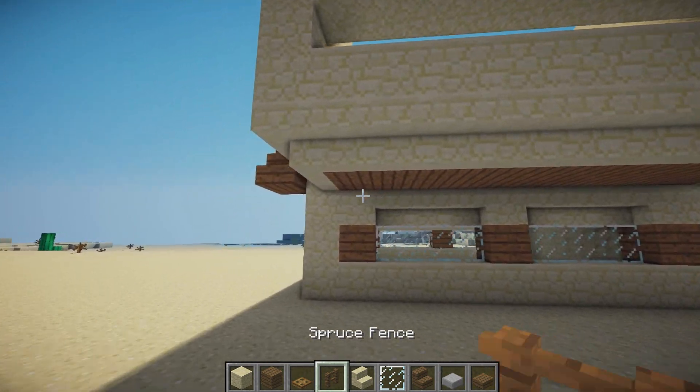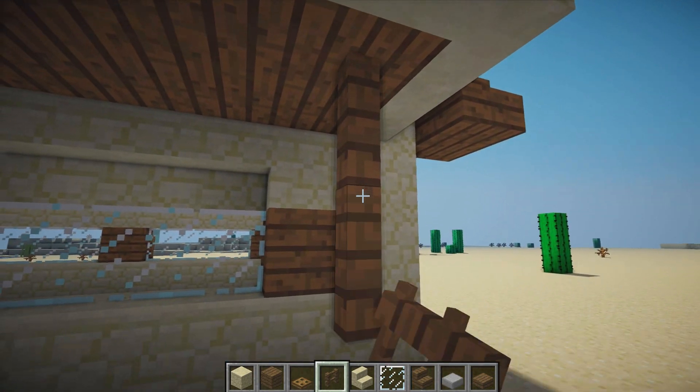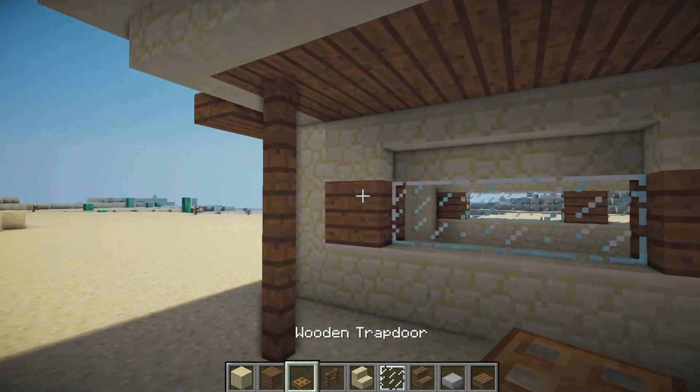Connect them in the middle as well. Now grab the spruce wood fence and on the inside spruce block place three fences until we reach the ground. Place one in the center block and some trapdoors on the back.